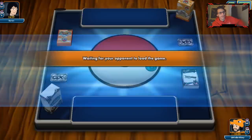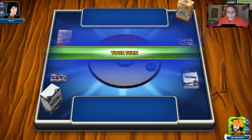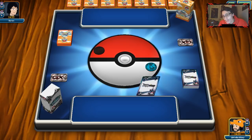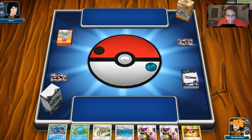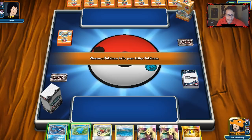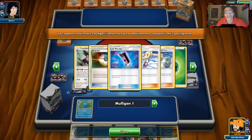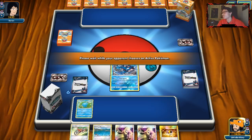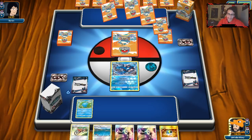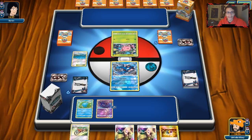Looks like we're potentially against Decidueye Ninetales — Grass is not what we want to see. Even worse — he's playing Lost March. Lost March is basically an auto loss, almost. We have Poipole though, so maybe we can pull something together. Doesn't look like much Suicune action is happening — I think if we assault them with baby attackers, maybe we can pull something off. We'll play Cynthia and hope for a Water Energy to start building up.